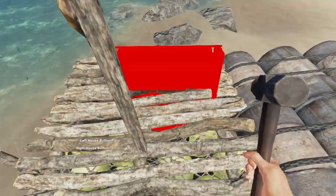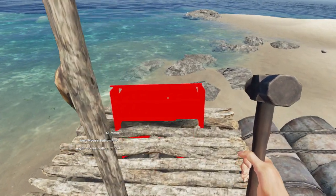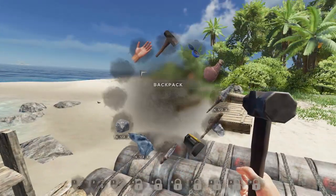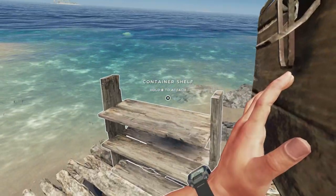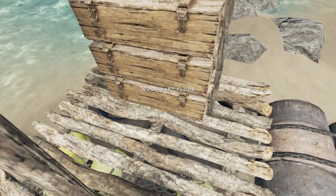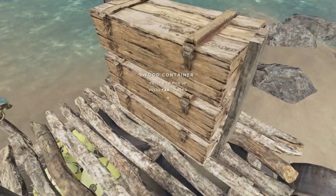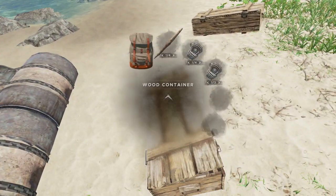I thought I could place the shelf on the raft but it wasn't letting me — there we go. I think I can place three crates in it, though I wasn't sure if we could interact with them while they're in the shelf. Let me attach these and place the crates on top. I accidentally took them out — let me plop those back in. I can interact with the top one easily and the bottom one if I crouch. That just cleared up three slots in our inventory so we can carry more stuff now — pretty good.